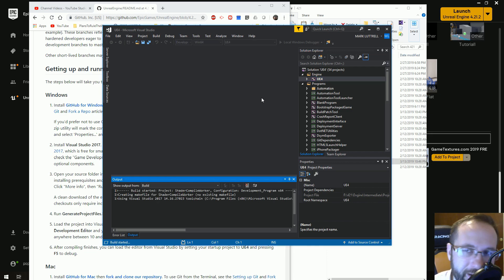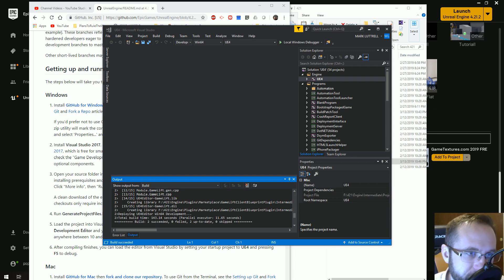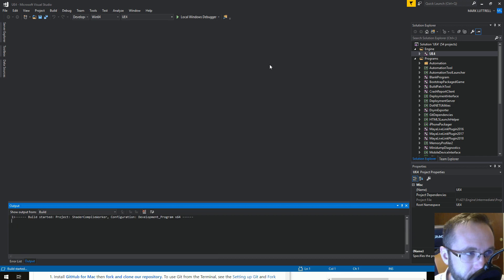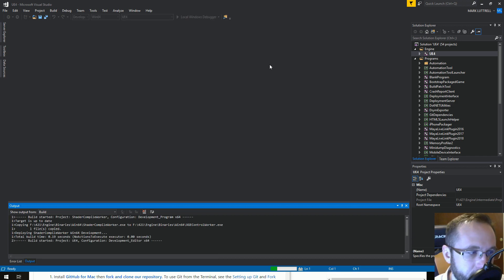This may take a while so I may cut the camera. As you can see, my build succeeded — zero errors, zero failures, two up to date. Once it's done, click to make sure you're in scope of Visual Studio, then press F5 to run and that will start up your engine for the first time.